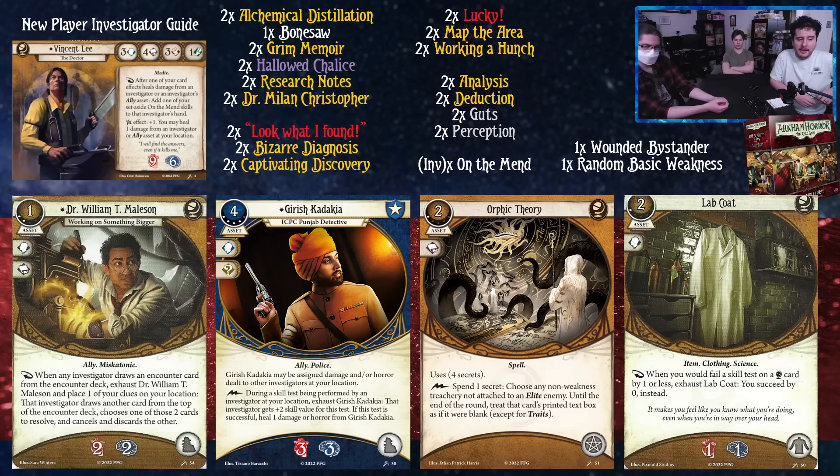We've got William T. Mailson — one cost, soaks for two and two, which is a lot. When any investigator draws an encounter card, as a reaction you can exhaust Dr. William T. Mailson and place one of your clues on your location. That investigator draws another card from the top of the encounter deck, chooses one of the two cards to resolve, and cancels the other. That's a really powerful effect. The cost is so easy and the payoff is great. If you're running the clue-placing deck, definitely consider this one.